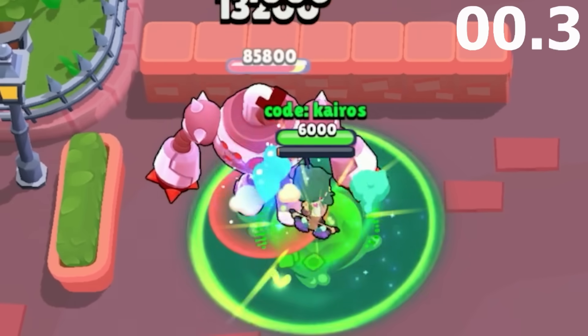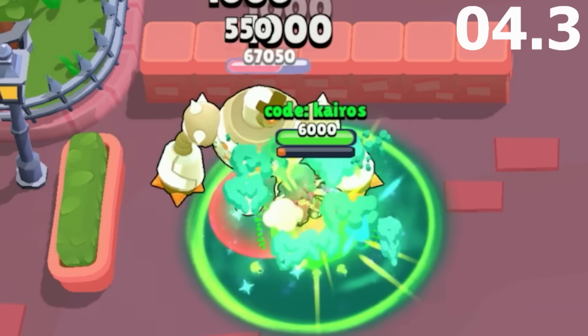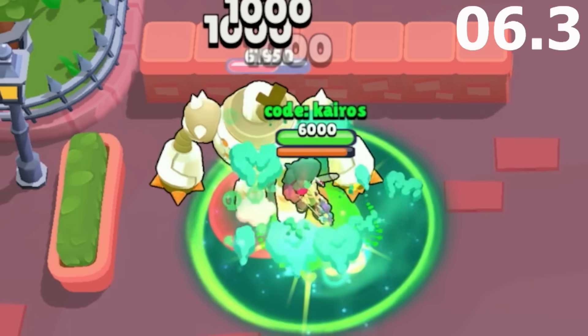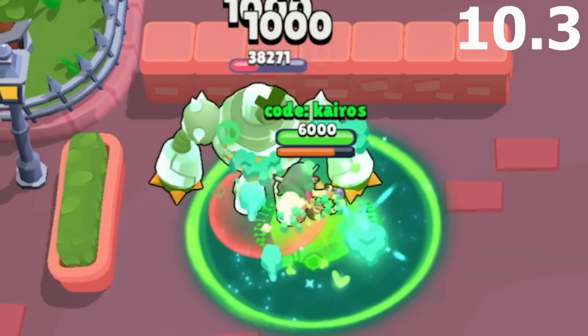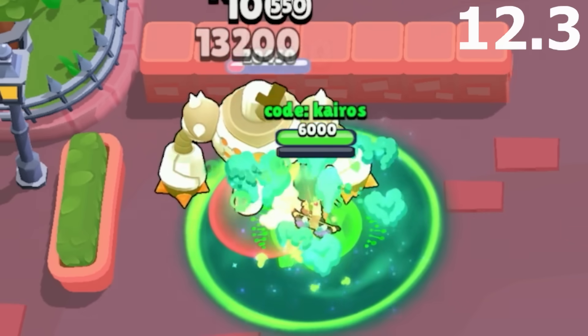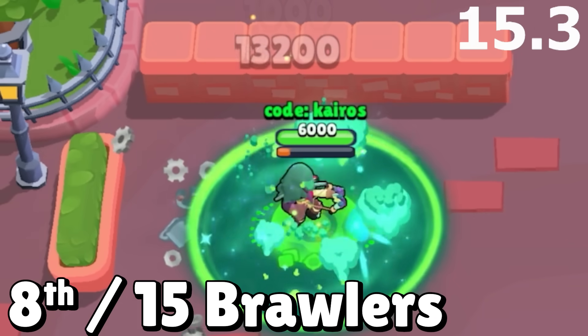Next is Angelo, and Angelo's mutation adds two more projectiles to each of his shots. Since each of these arrows deal the same amount of damage as the original, it only takes a few fully charged super shots at point-blank range to take out the boss, since he also takes damage from the super itself. He takes out the boss in 15.3 seconds and gets 8th place.